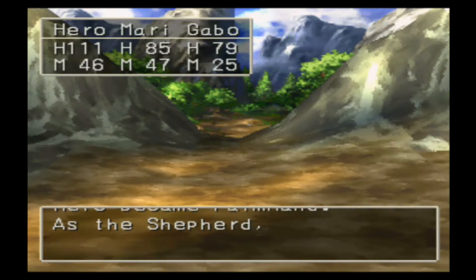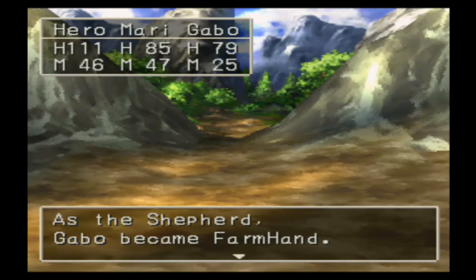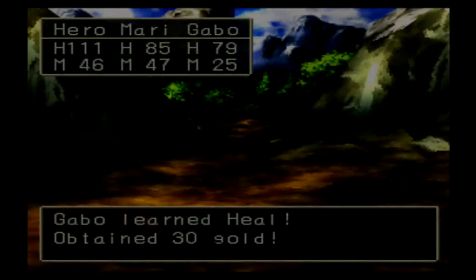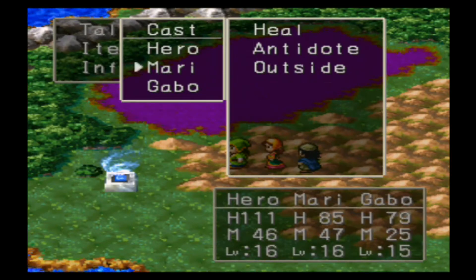As the Shepherd, Hiro became a farmhand, and Mary Bell became a farmhand — they didn't learn any new abilities that time. Gabbo also became a farmhand and learned Heal. The reason Hiro and Mary did not learn anything is because they both already had Heal. Just checking to confirm: yeah, Hiro has Heal, Mary has Heal, Gabbo has Heal.